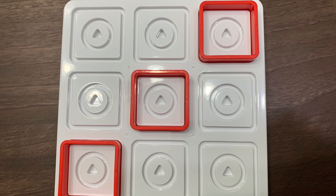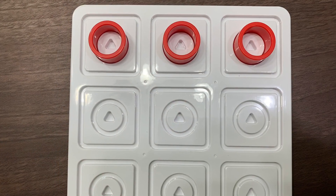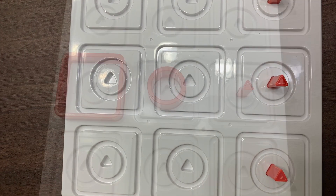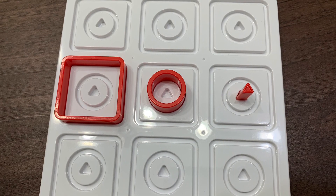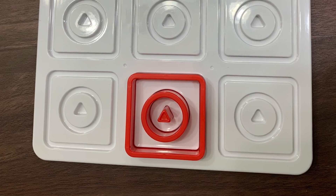The first way to win is like normal tic-tac-toe, where you need to get three of the same shape and color either horizontally, diagonally, or vertically. The second way to win would be to get your shapes in ascending or descending size order. The final way to win would be to get all three of your shapes on one square.